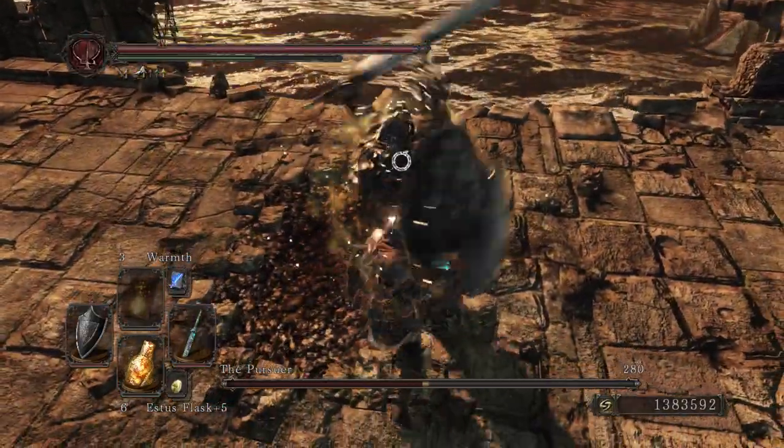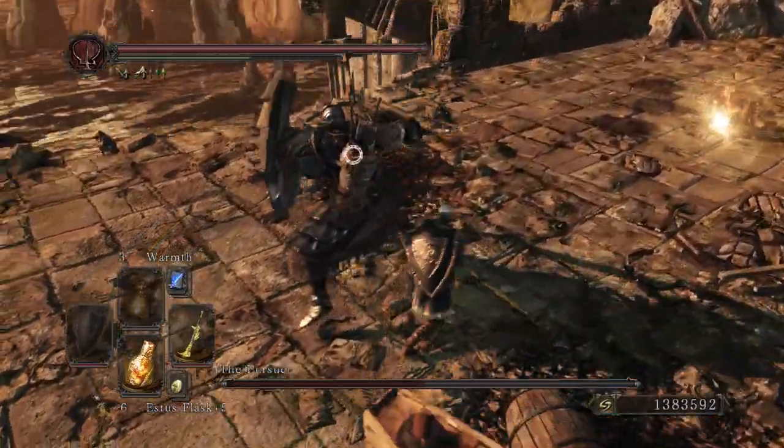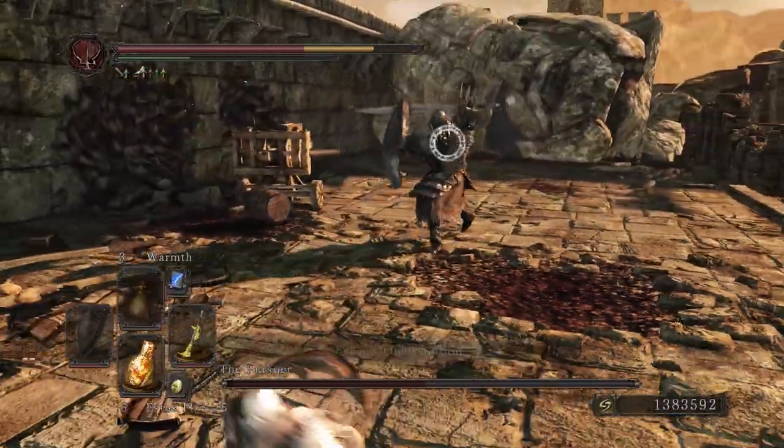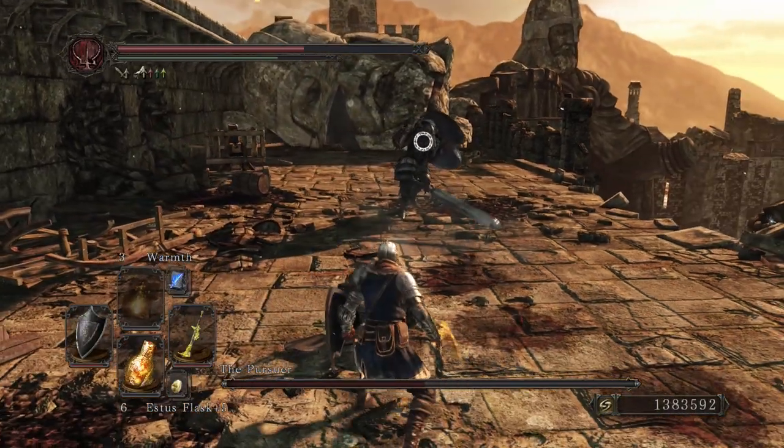I believe the Blue Flame is probably better than this if you are a sorcerer, but if you're not a sorcerer then the Puzzling Stone Sword is better. Let's go to the next three weapons, which are actually very strong, mainly due to the fact that they're so light, they do so much damage, and they all have a very good moveset.